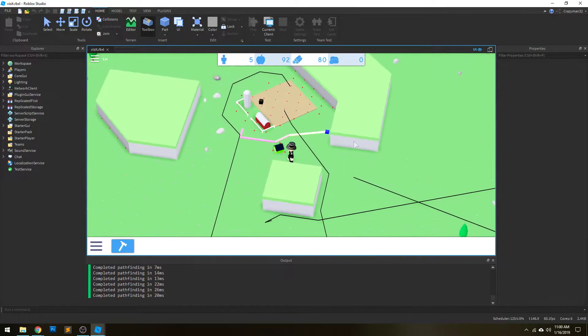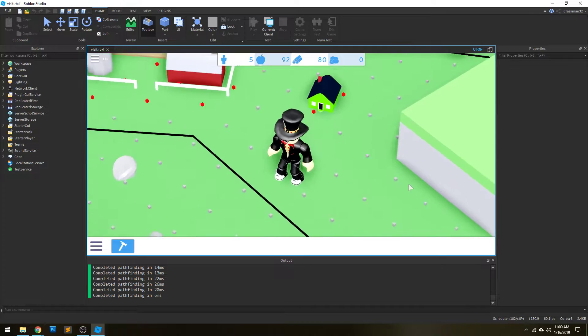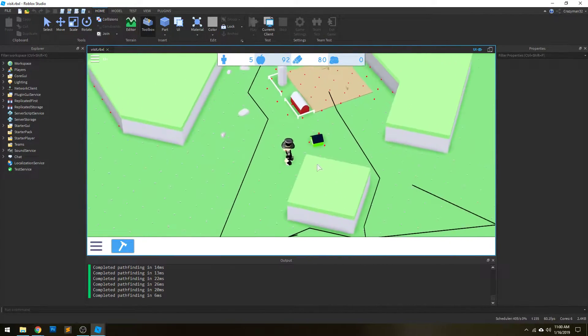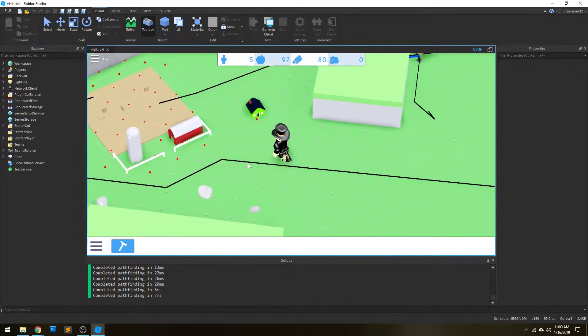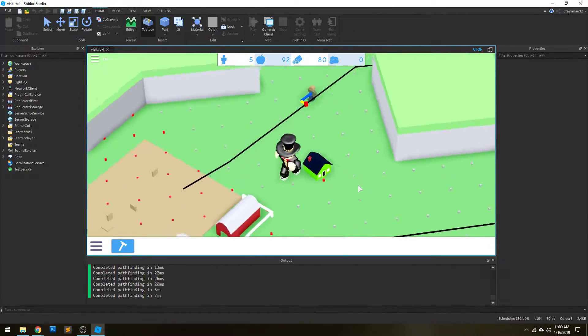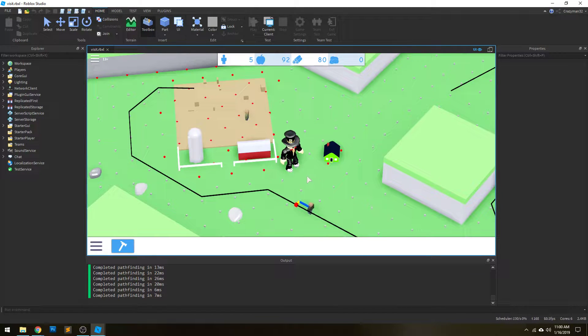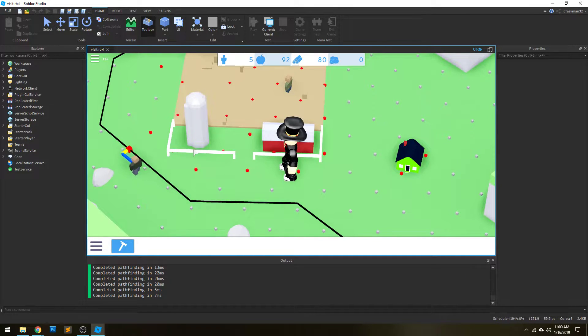What you're seeing right now are just a bunch of debugging lines that I'm using in order to visualize the pathfinding system. What's important here — these little dots on the ground, the little gray dots — those are the pathfinding nodes. Each node represents a position that an NPC can walk to. Just disregard the little animation bug right there.